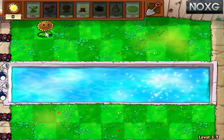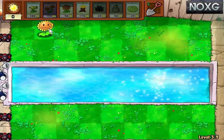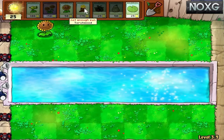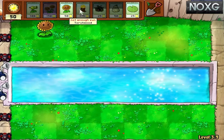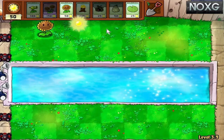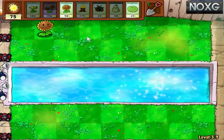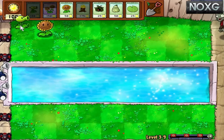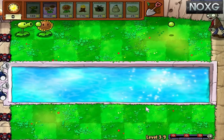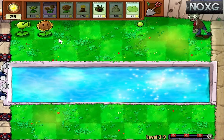We're going to try and keep the same setup — pea shooters, sunflowers, trying to double sunflowers, another row of pea shooters. Then hopefully get some torchwood, and obviously using our tangle and squash as quickly as possible. We've got three goes with the apocalypse coming, so hopefully we can get something decent going.